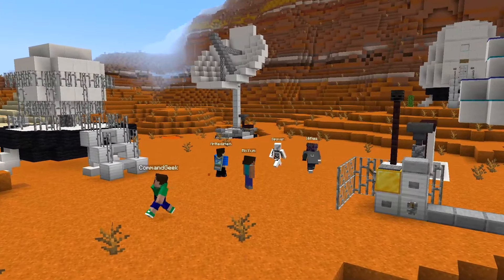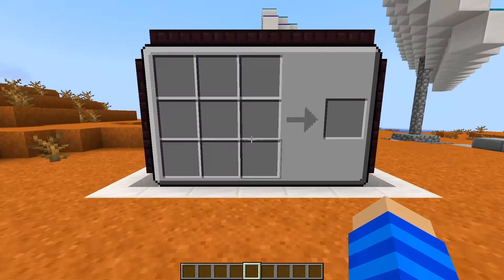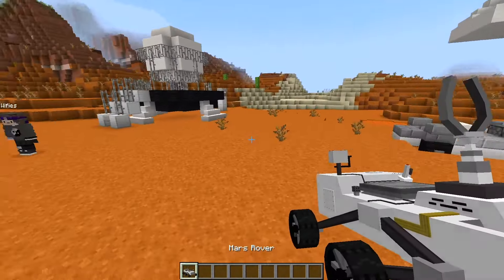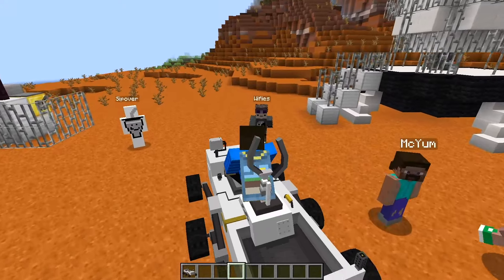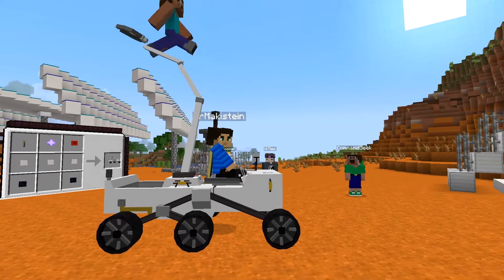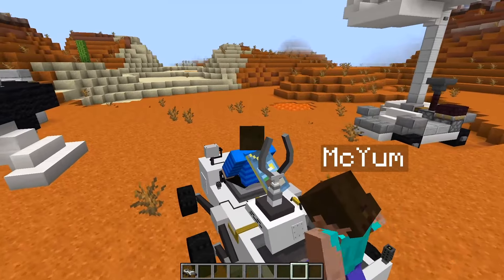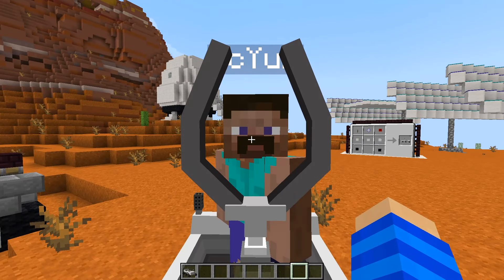The next category is space, and if you couldn't tell, we're supposed to be on Mars. What would a Mars adventure be without a rover? So that's exactly what I added — you craft it like this, and you get an amazing, beautiful rover. You can place it down and drive around with WASD. It has two very amazing special features. I can actually grab you and make you my prisoner, then just drive around with you.